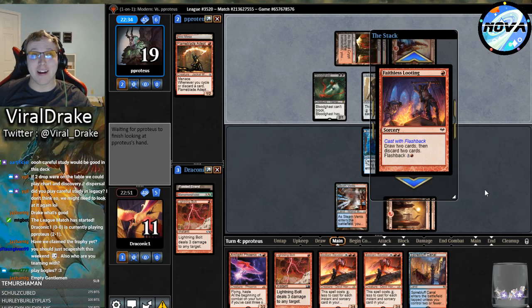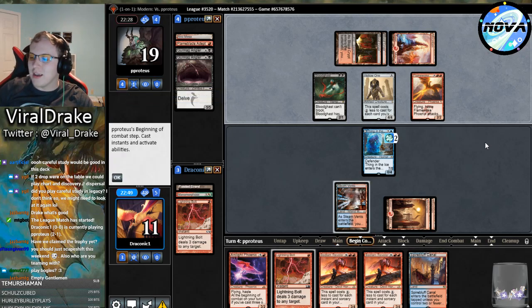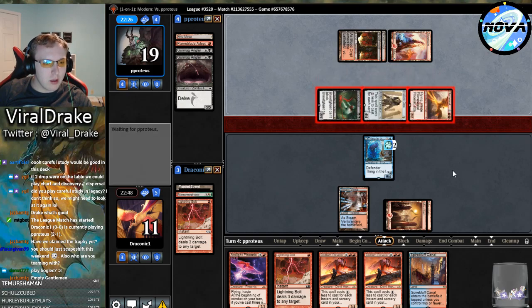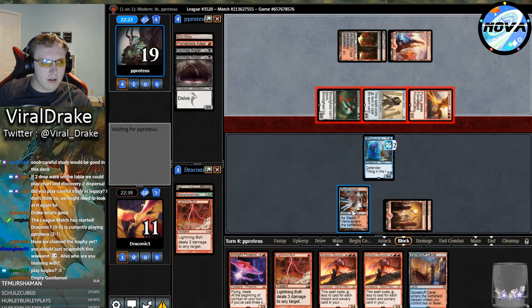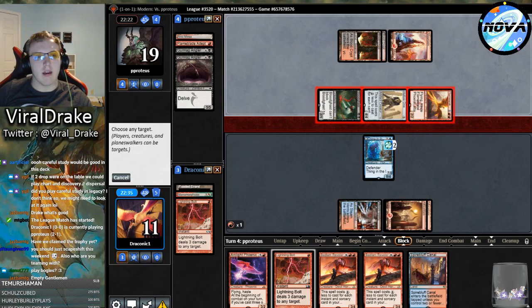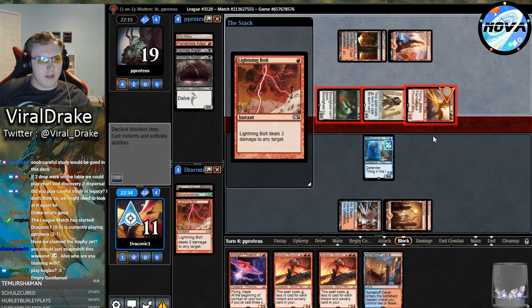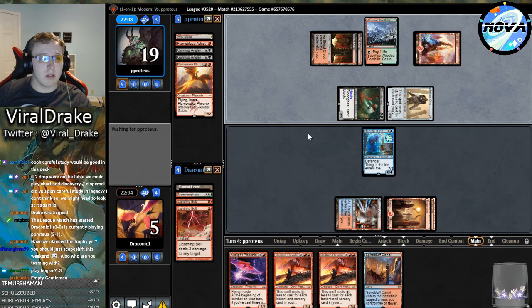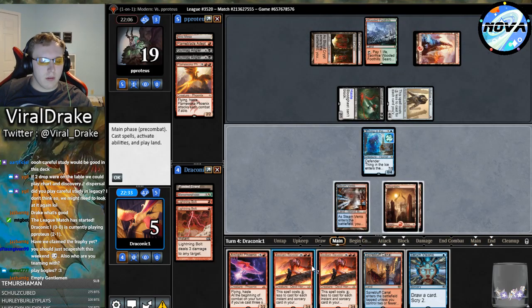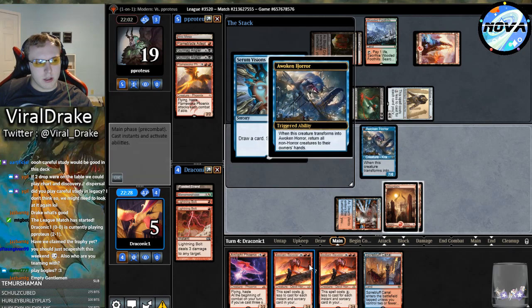We can lightning bolt here in response. We need to draw literally any spell to flip Thing in the Ice - means big game. Probably bolting the Flamewake Phoenix after combat just to pick this up and have them not have enough mana to bring it back. Flashing back Faithless Looting is pretty reasonable here. Notably they've discarded two delve threats. There's the land - we still don't know if they have Lightning Bolt in hand. It does not appear that they do.